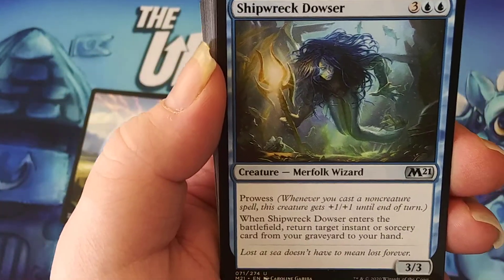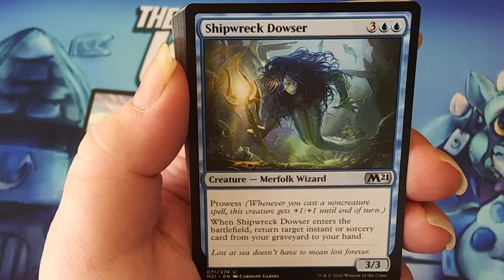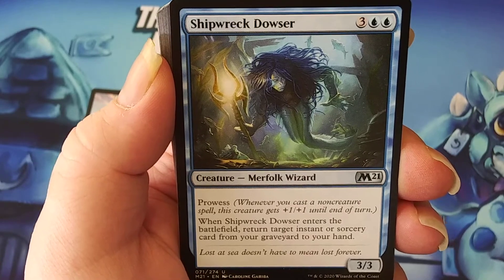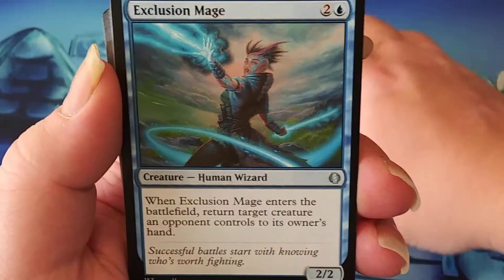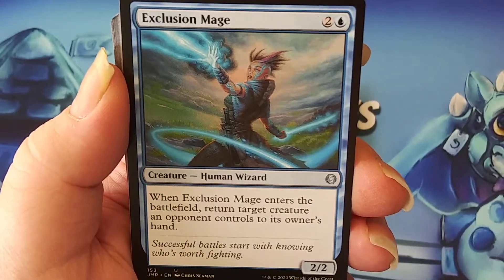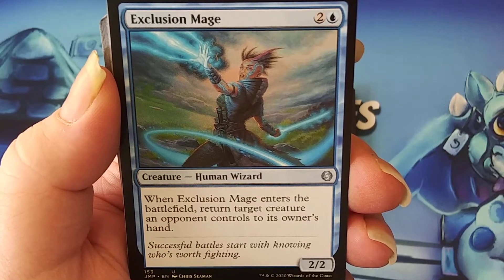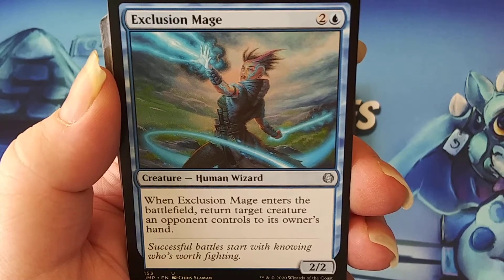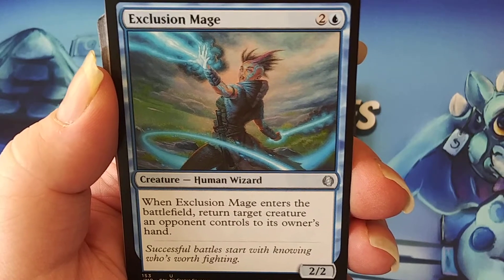Shipwreck Dowser — another Merfolk Wizard. Three generic and two blue, a 3/3 with Prowess. Whenever this enters the battlefield, return target instant or sorcery card from a graveyard to hand — a great combination for spells matter. My personal favorite mechanic: bounce. Two generic and one blue for a 2/2 — when this creature enters the battlefield, return target creature an opponent controls to its owner's hand.